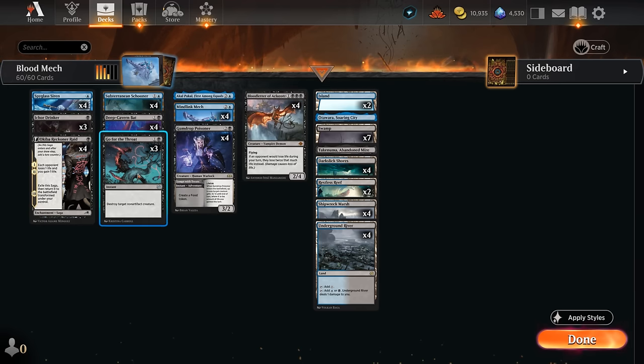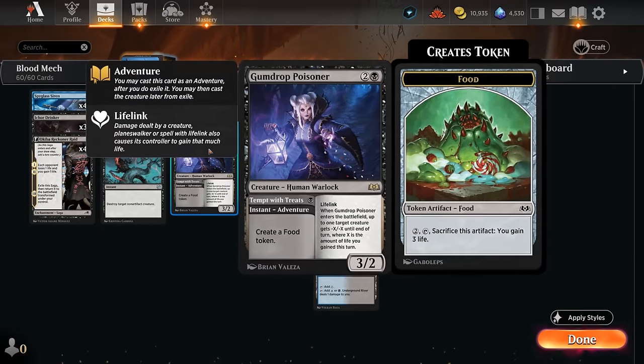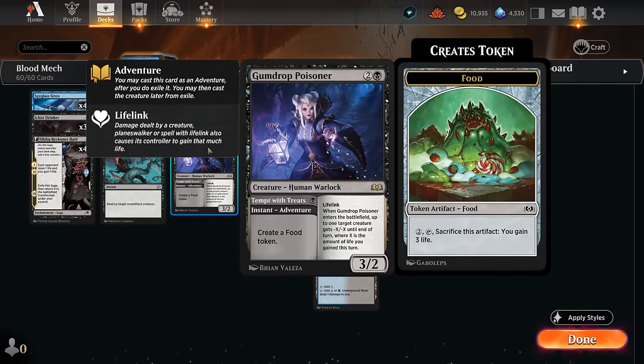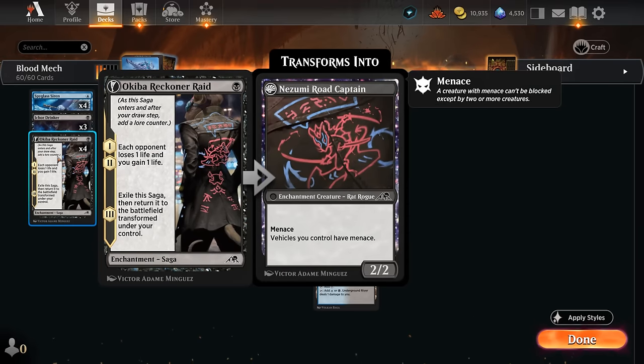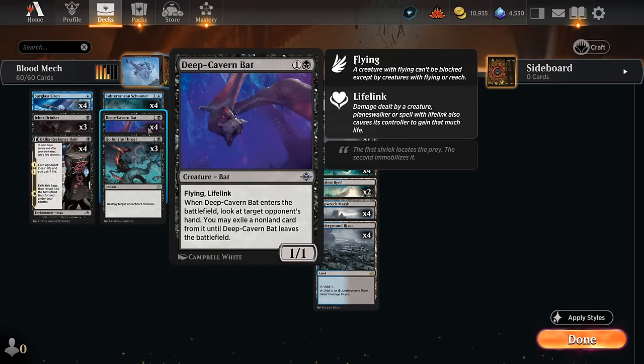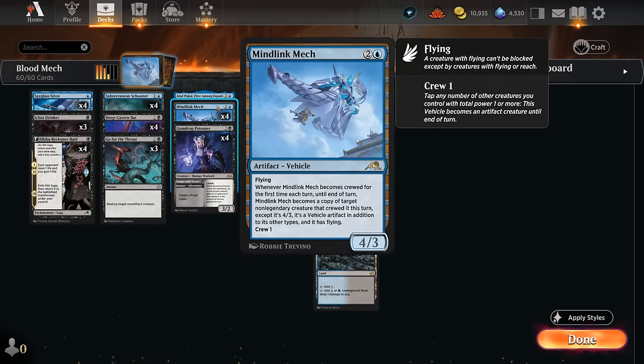Rounding out the deck, we've got spot removal with Go for the Throat to deal with larger creatures. We've got four copies of Gumdrop Poisoner, which gives us a one-mana play with Tempt with Treats, making a food token at instant speed. It becomes a 3/2 lifelink afterwards that can potentially take out opposing creatures when it enters. It pairs nicely with our existing life gain from Ichor Drinker, and Reckoner Bankbuster can enable the Poisoner to take out smaller creatures. Deep Cavern Bat can attack first, then we play Poisoner in second main to take something out, or sacrifice the food token first and take out something more substantial.